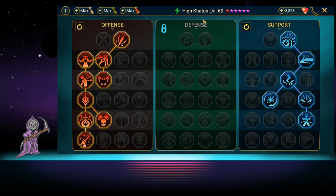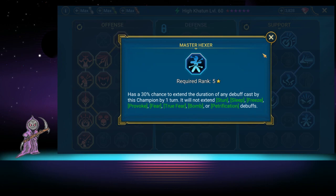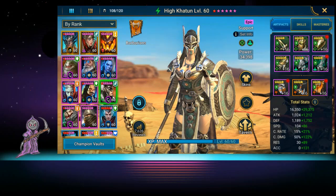For masteries, I built her with more accuracy and attack rather than defense, because we want her to land her debuffs and deal more damage since she has a lot of attacks. We went down to War Master in offense. In support, I always use the 5% chance of decreasing a cooldown tree. We also went for the 30% chance to increase the duration of any debuff, so she can drop speed and keep it up longer. That's the priority on masteries.